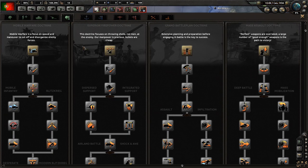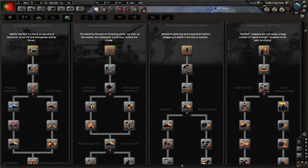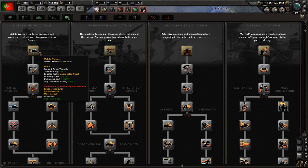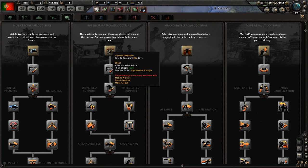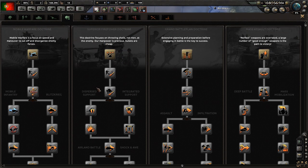Land doctrine is kind of what we're wanting to do - from what I can tell, this is how we want our armies to go. We have mobile warfare, which locks out superior firepower, grand battle plan doctrine, and mass assault doctrine. Mobile warfare gives us extra breakthrough bonus, extra planning speed, extra division speed, and we lose less organization when moving. The superior firepower one gives all frontline battalions soft attack plus 20% and enables a tactic - a suppressive barrage. This one looks like it's got a lot of artillery stuff in it.